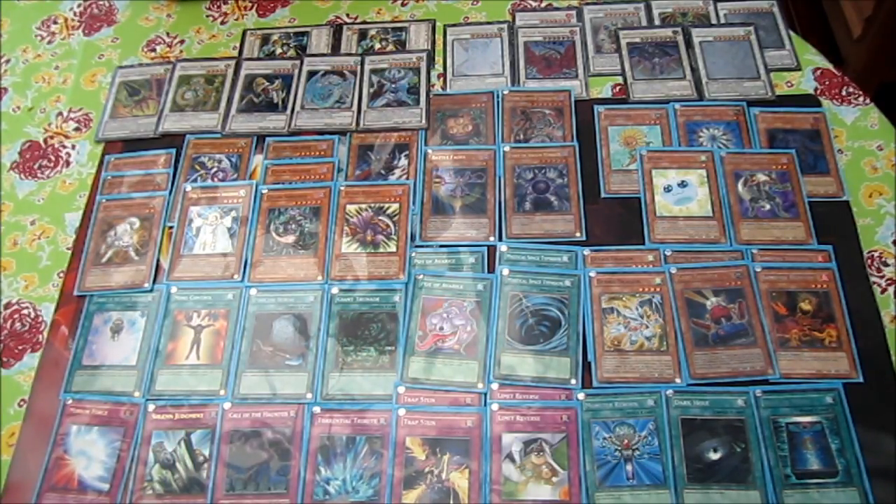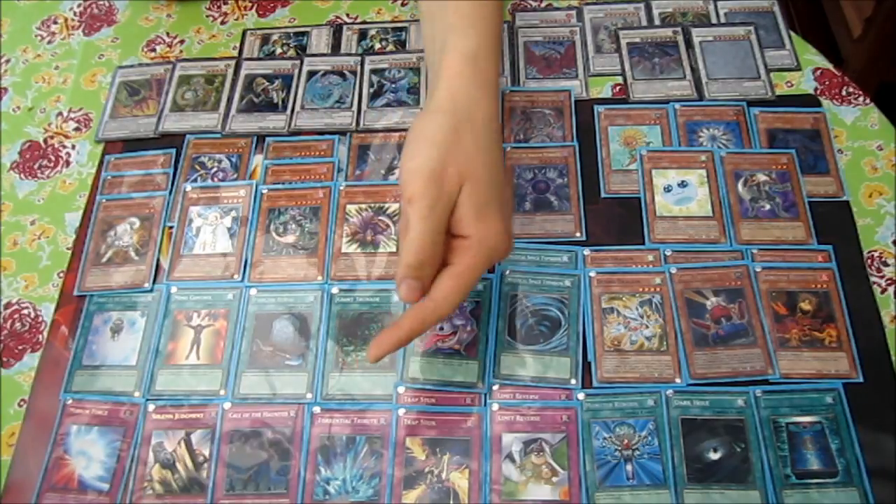Torrential Tribute — some people might argue it's not a staple, but I think it is, and especially in this deck it's really good. You can always generate advantage because if you have a Card Trooper on the field, or Dandelion, Plaguespreader, Glow-Up Bulb, or Spore in the graveyard, you can use Torrential Tribute to destroy your opponent's monsters and still get some kind of advantage.